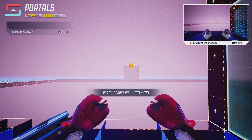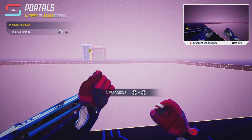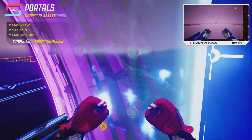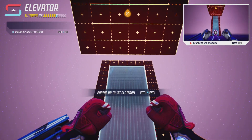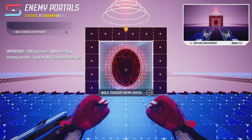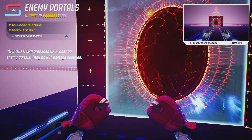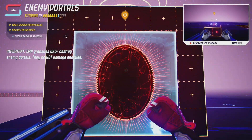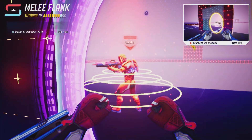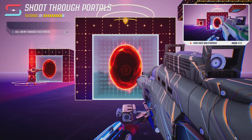This is where things get interesting. You can use portals to navigate around the map, close them easily, and travel back through using left and right portals. You can even portal upwards, walk through enemy portals, and pick up EMP grenades. If a portal is red, it's the enemy's — you can throw EMPs to disable enemy portals. You can portal behind enemies, melee them, and even kill enemies through the air portal.